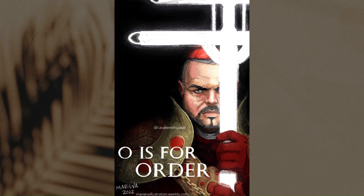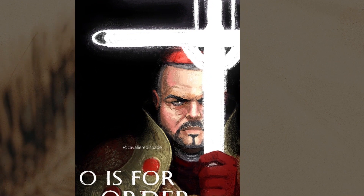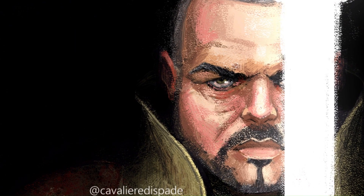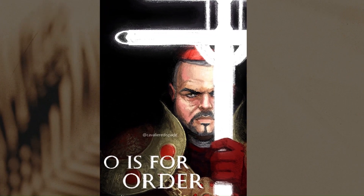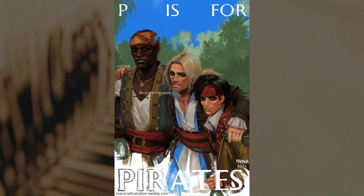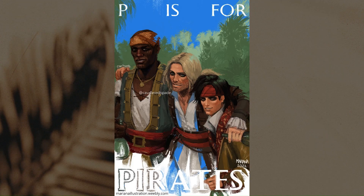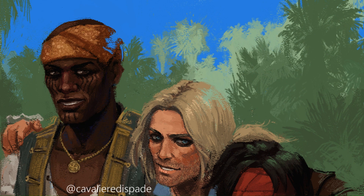I painted Rodrigo Borgia — O is for Order. I had a lot of fun with this one. I kept the cross in a solid white color to give contrast and only showed part of his face. I wanted to convey the sense of evil in this piece. P is for Pirates — painting the pirates from Black Flag. This was a very fun one to draw as well. I got to add a tropical background, and I always love to paint tropical things. Trip pirates friends having fun in the Caribbean.